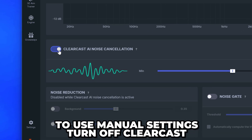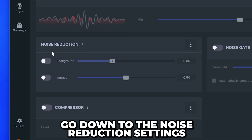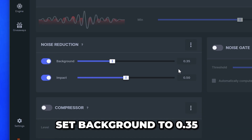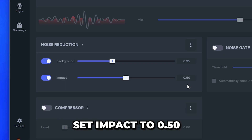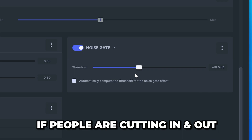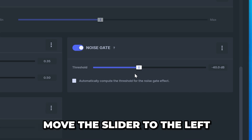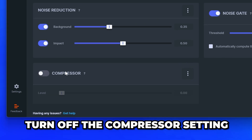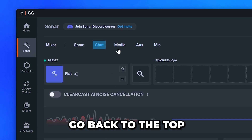To use manual settings, turn off Clear Cast, then go down to the noise reduction settings. Enable Background and Impact, then set Background to 0.35 and Impact to 0.50. Turn on Noise Gate and set it to about -40. If people's voices are cutting in and out, move the slider to the left; if there's too much background noise, move the slider to the right. Turn off the Compressor setting, then go back to the top and switch to the Media settings.